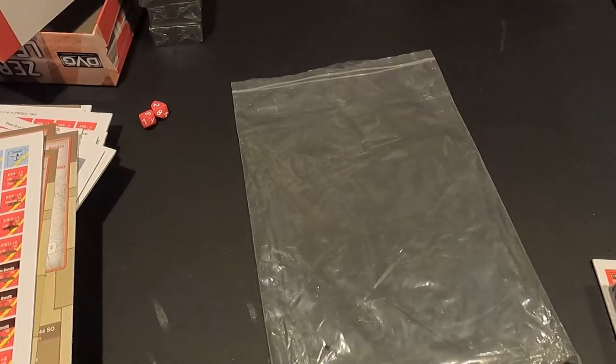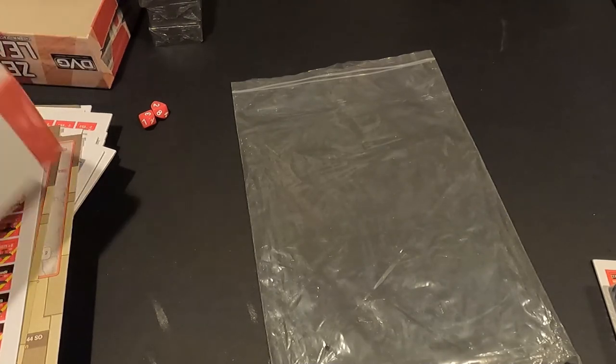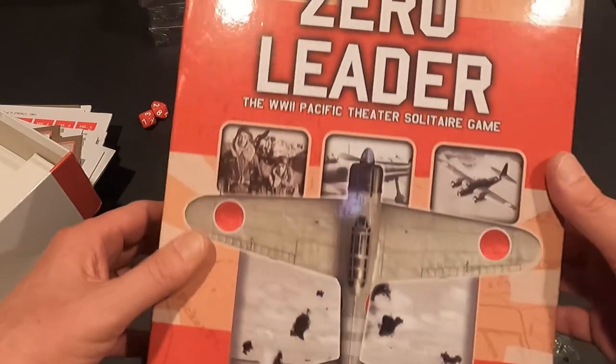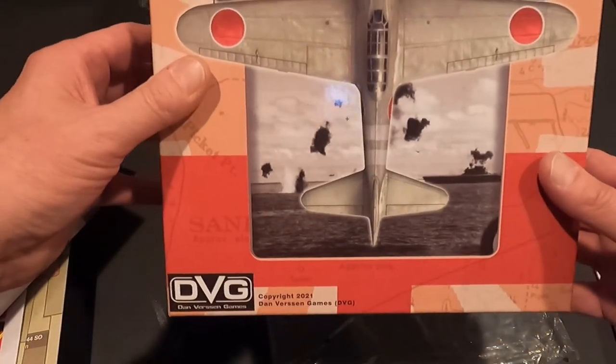A lot of stuff - good looking game, nice counters. I'm really excited to get started on this and plan on looking through the rules, getting myself familiar with them, and then seeing what we can do to get the first campaign started. Hope you enjoyed this - it was a lot of fun, I've been looking forward to this. This was an unboxing of Zero Leader, the World War Two Pacific theater solitaire game published by Danverson Games.